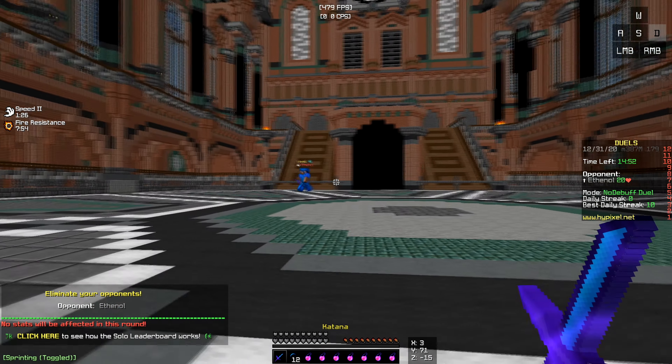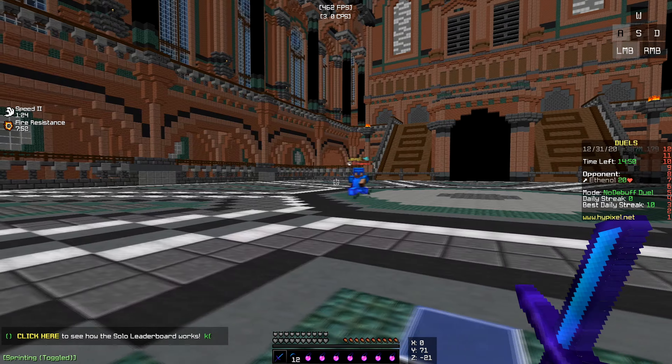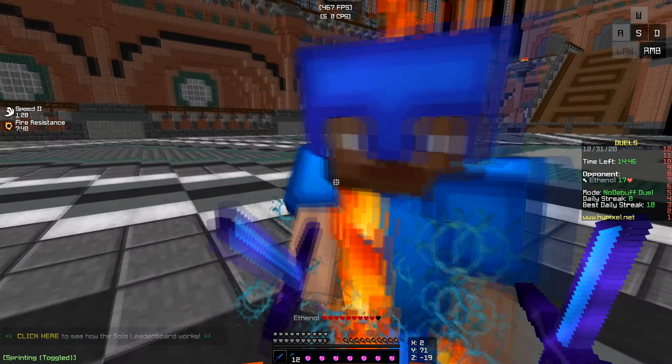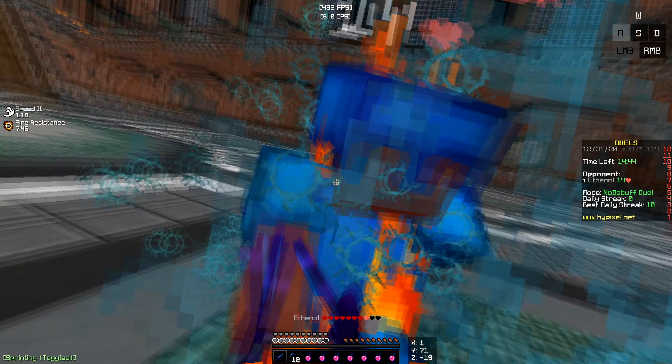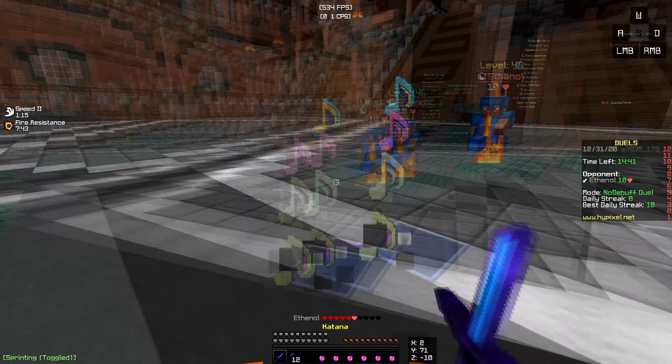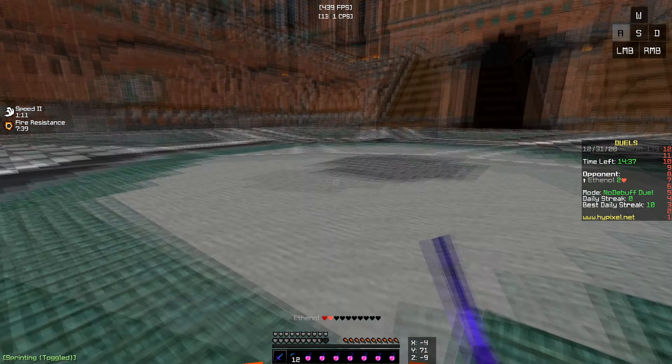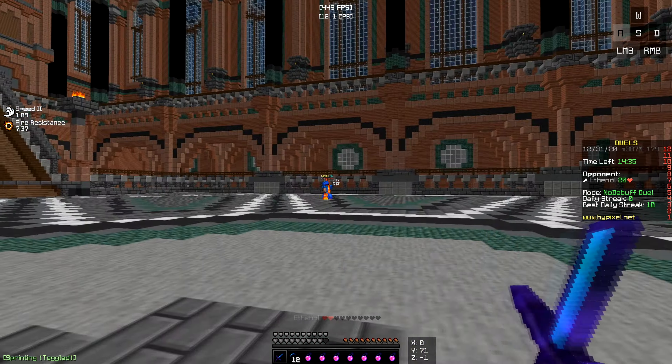Okay, the next thing you want to work on is your click speed. So let's just fight this guy with low CPS. You see, I'm not getting any double hits on him. But if you butterfly click, I literally take so much less knockback, and I sometimes get double hits on him.